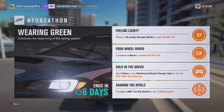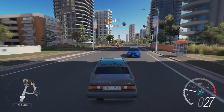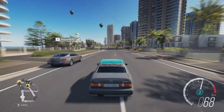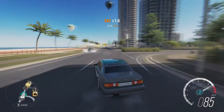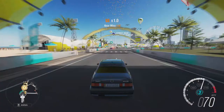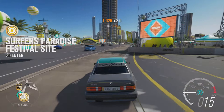The first challenge is to perform 10 lucky escape skills to earn 95,000 XP. What you want to do is get a drift car, or any car, and come here in Surfers Paradise. You want to drift real close to another car — you have to get a drift and a near miss to get a lucky escape skill. Do that 10 times and you will have that challenge done.